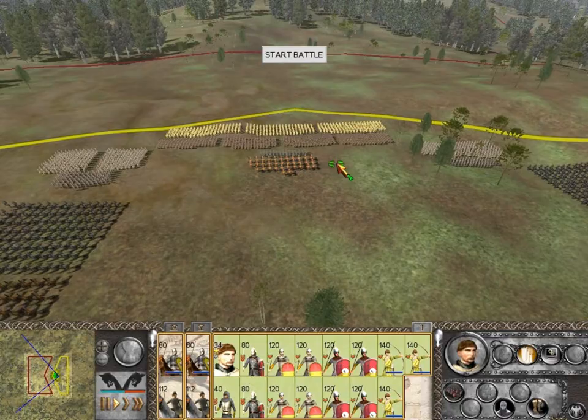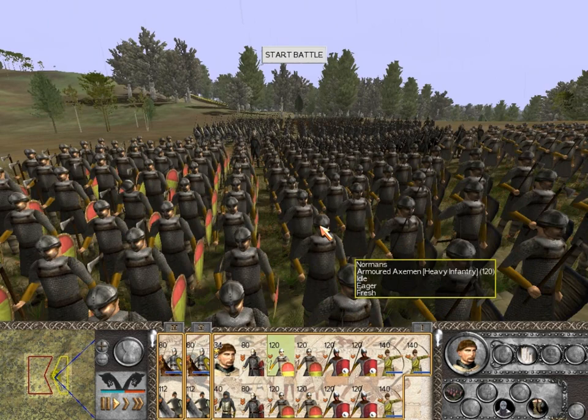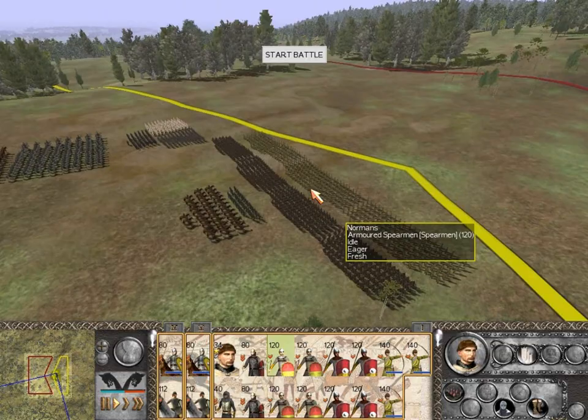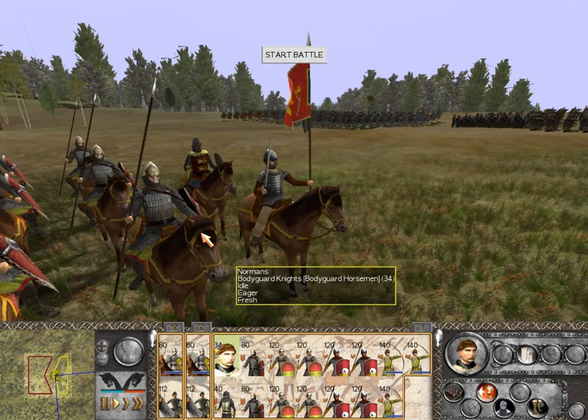All right, so here is my formation. My archers are in the front row with the second row of armored spearmen. On either wing, I have units of armored axemen, and then these foot knights, which are pretty badass looking. Also on either wing, I have a unit of light cavalry and then heavy cavalry. And then finally, just in the center to act as morale support, I have my clerics — the ones who don't want to spill blood, but they'll still bash in the brains of their enemy. And of course, my general's bodyguard and my general.